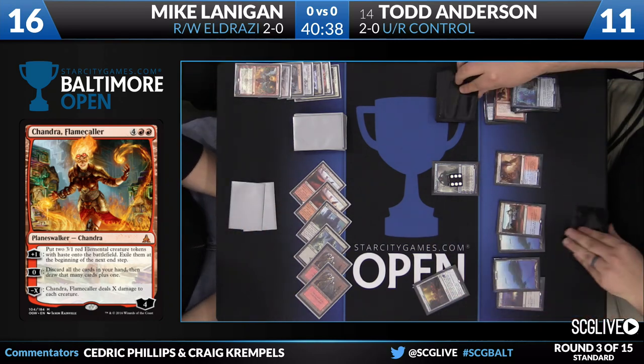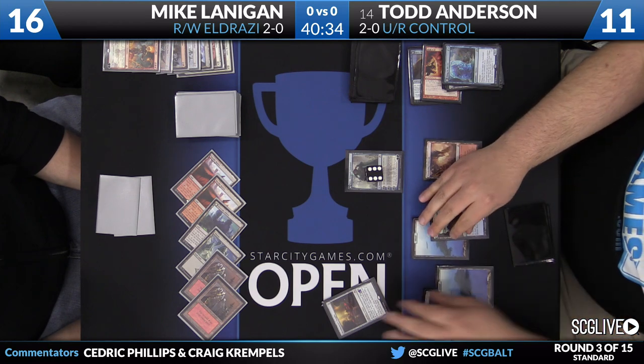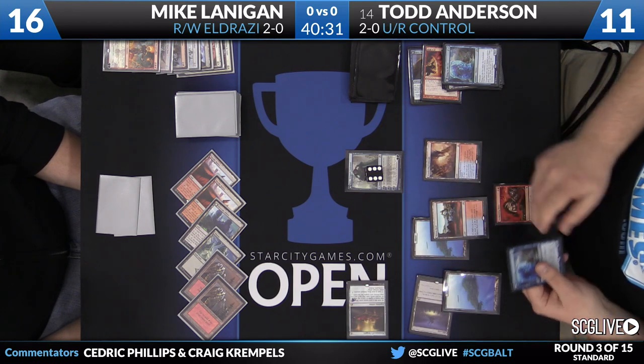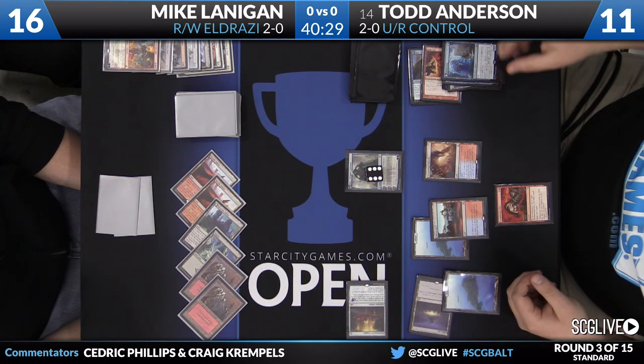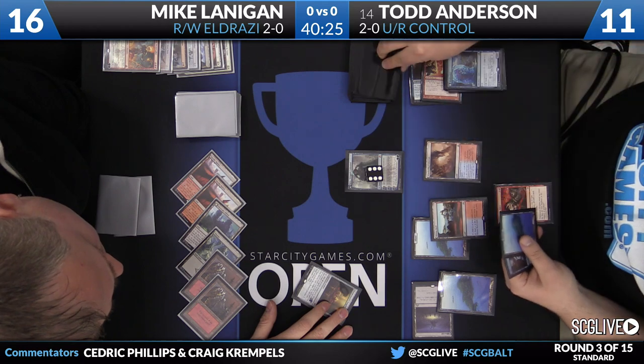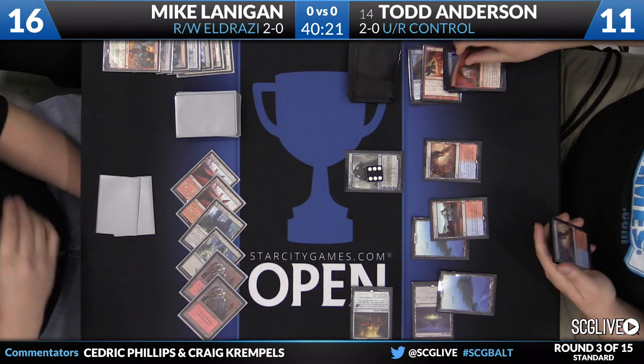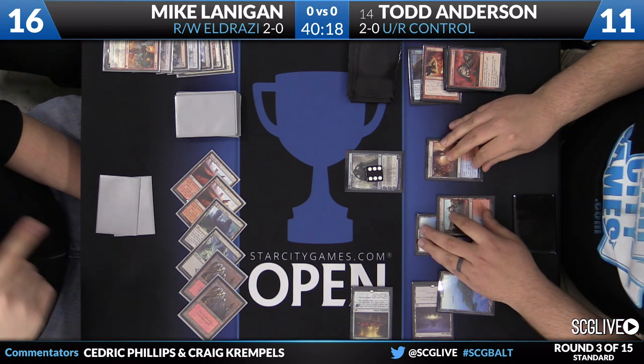Chandra's just going to minus to take care of Thing in the Ice. Tormenting Voice was the draw — Mr. Anderson wants some cards. He discards a card. Anticipate. An Island, a Mountain, and a Wandering Fumarole are the cards he's looking at. Just one copy of Anticipate in Todd's deck.